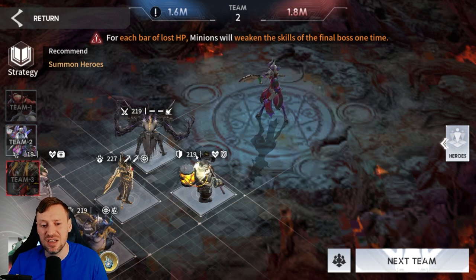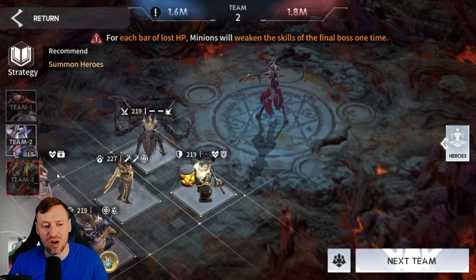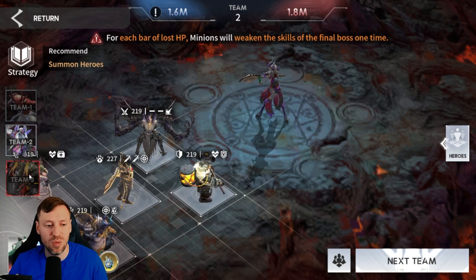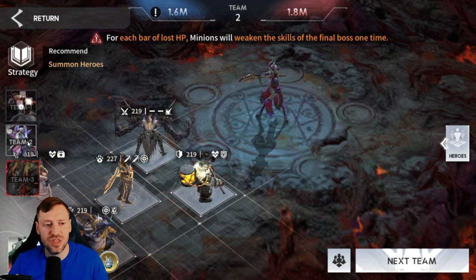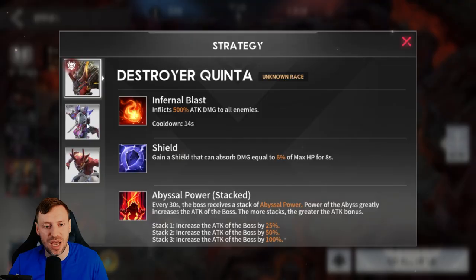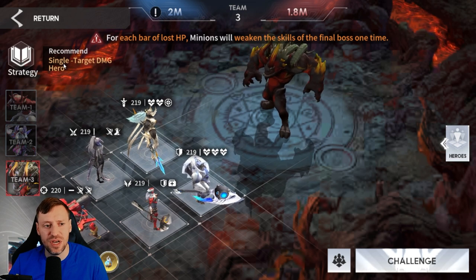Samuel can literally be replaced by any damage dealer. Hercules is an awesome tank but any tank works, and Miranda is our healer — anyone can fill that role. Each boss you damage earlier reduces the final boss's health, so do as much as you can. The final boss is Destroyer Quinta.